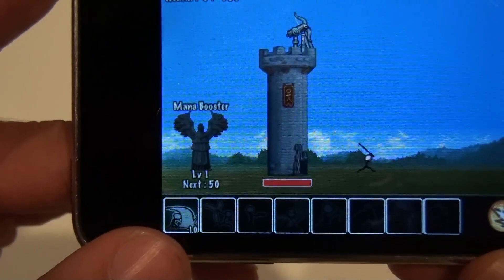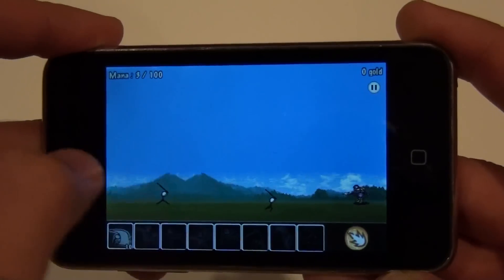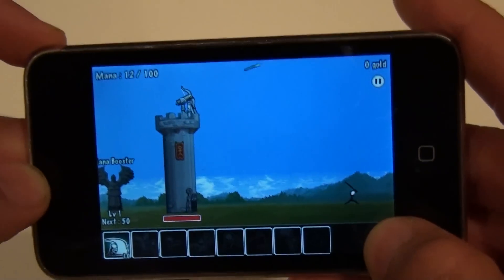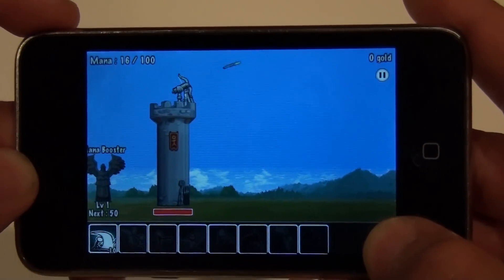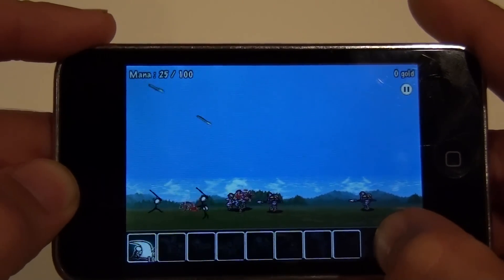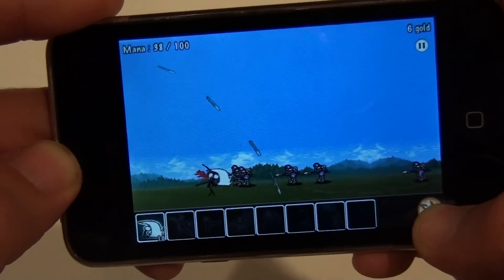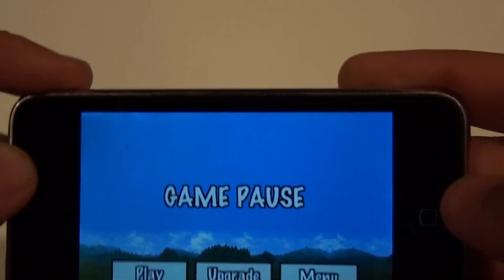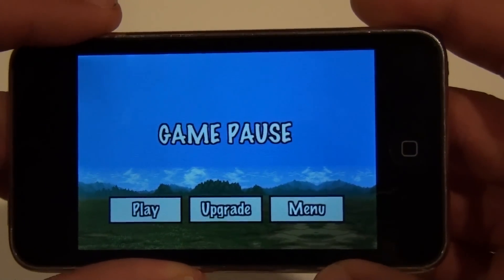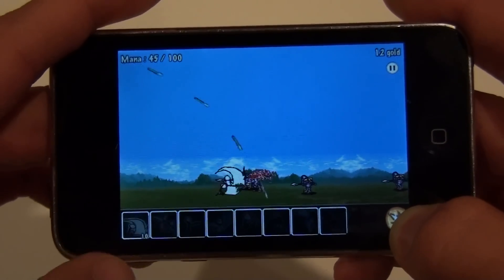Down in the corner you have these little guys you can press on — they run over and just try to attack these guys. And you have a shooter up there, as you can see it's shooting out. You can go further or shorter just by moving that over a little bit. Up in the corner you have Pause, which gives you options to keep playing, upgrade in the game, or go back to Menu. It's a very slow game — takes a while.